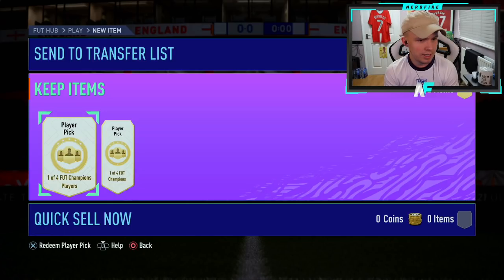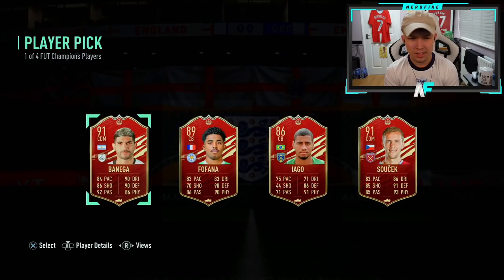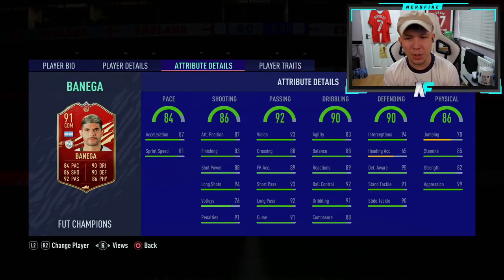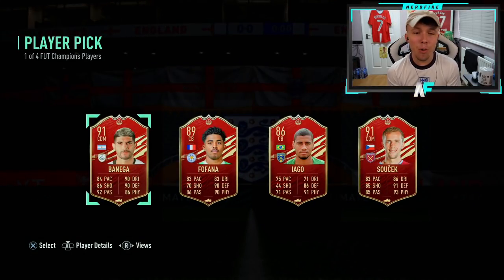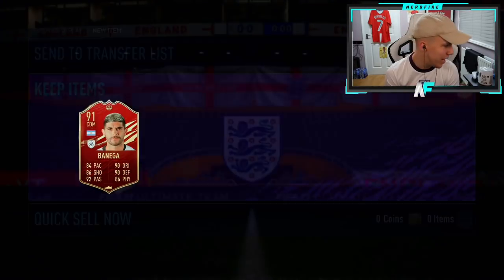First player pick for me. Let's crack it open. I'm taking Benega — I've already got Fafana and Sucek. Please give me Shaw in the next one, that's all I want right now. Just give me Luke Shaw. Benega's not actually a bad card though — Benega's got a decent card. But if you're not going to give me a Rashford or something, just give me a Luke Shaw.